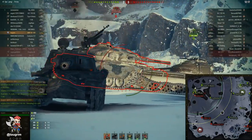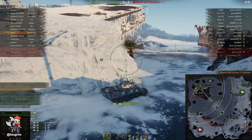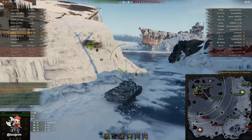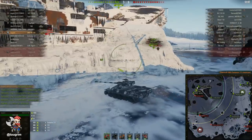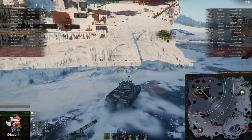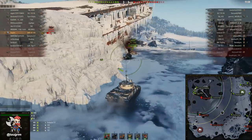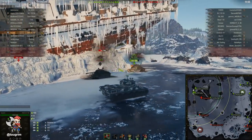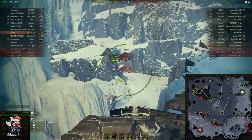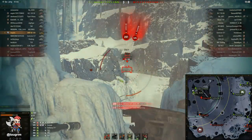I love autoloaders, but I've talked about in other videos that I think the ideal clip size for an autoloader is between 3 to 4 shells. That gives you a pretty manageable clip reload, typically somewhere between 18 to 35 seconds, not 45 seconds. And realistically, in the vast majority of cases, you're not going to be able to fire 6 shells without eating multiple shots from your opponent.